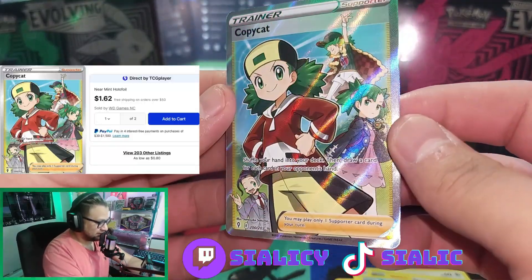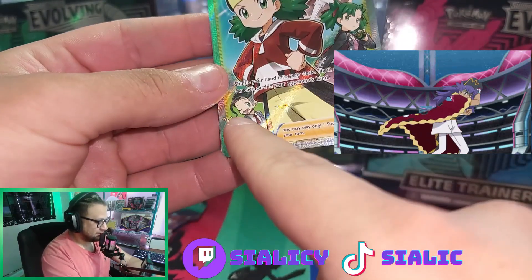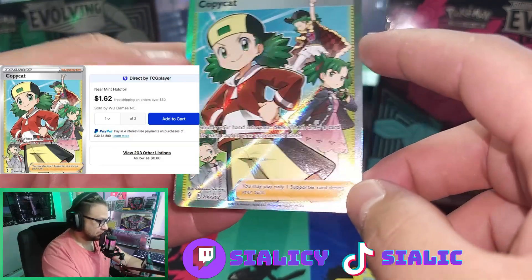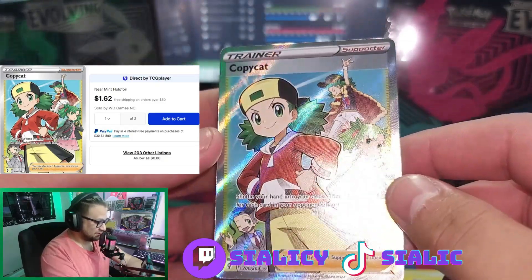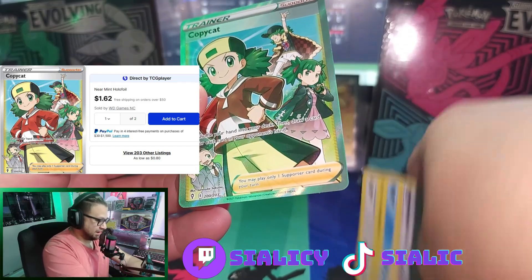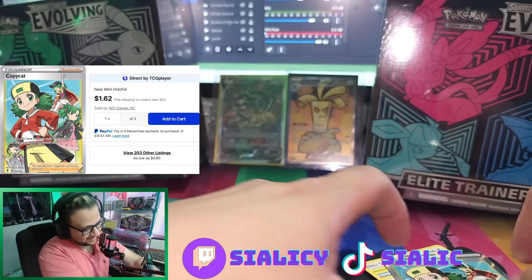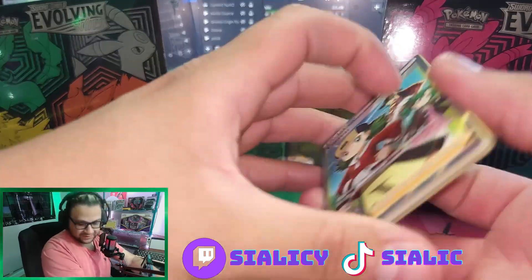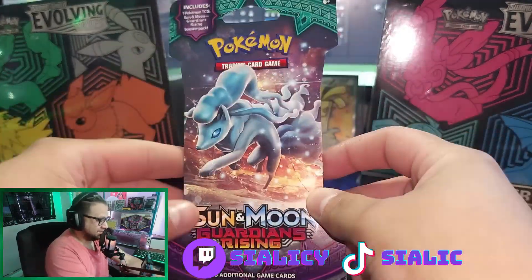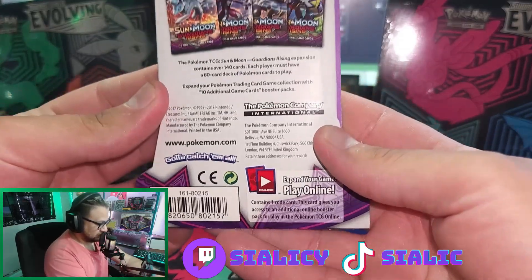Rip the band-aid off — oh it's a Copycat! That's not too bad. I love the Leon impression over there. Is that Rose? And that's Marnie. This is pretty sick, I love this artwork. I don't know how much this is going to be worth — I'll put a price on screen. I love this card, it looks so good. I'll get a sleeve for it. It's gonna be up for sale too if anybody wants it.